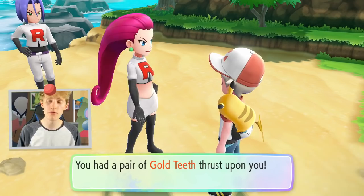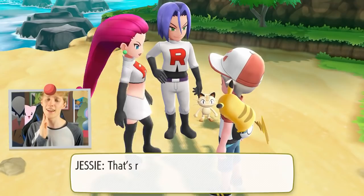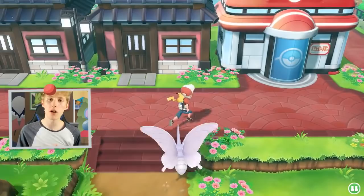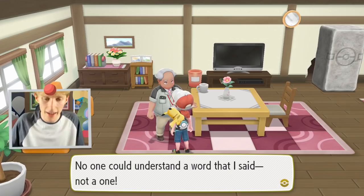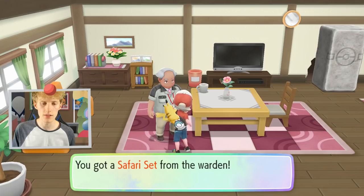I don't think Jesse and James are really that evil. I think they kind of like us a little bit. So what we are going to do is hand deliver his golden teeth to the Warden's house, which is located just to the right of the Pokemon Center if you hop down the ledge. You give the golden teeth to the Warden and he is going to teach us how to use Strength — or something. You got a Safari Set from the Warden — fantastic.